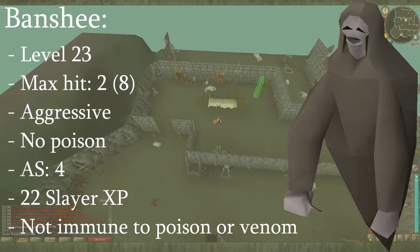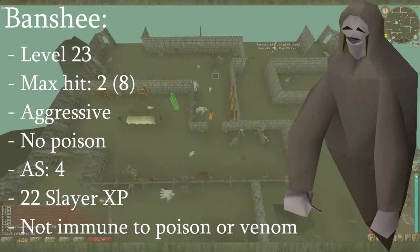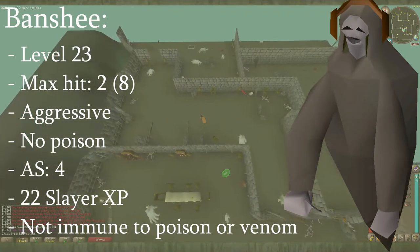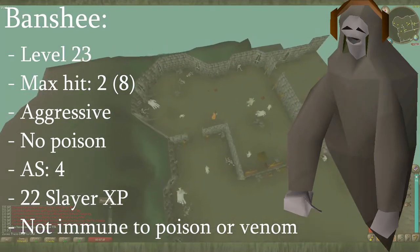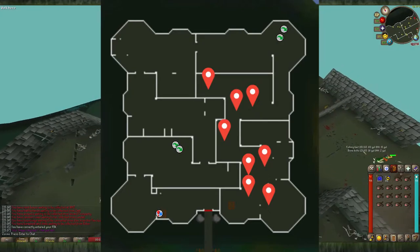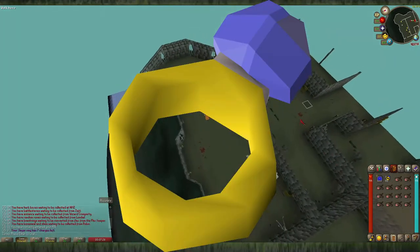So they have a combat level of 23. They have a max hit of 2, although this will be a max hit of 8 if you're not wearing protective gear like earmuffs or a slayer helm. They are aggressive, they cannot poison you, they have an attack speed of 4, they give 22 slayer XP per kill, and they are not immune to poison or venom. You can find them on the ground floor of the slayer tower — there are 8 spawns there.